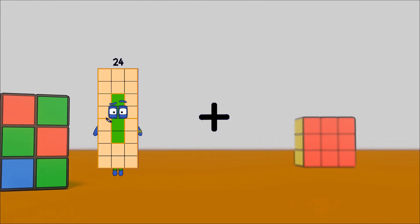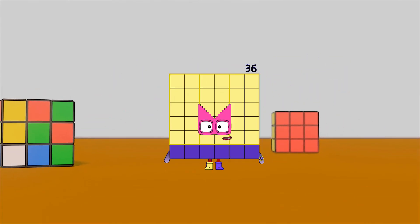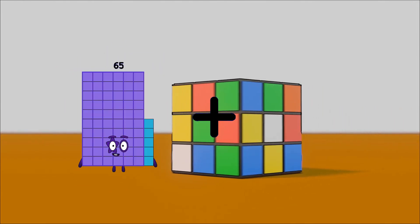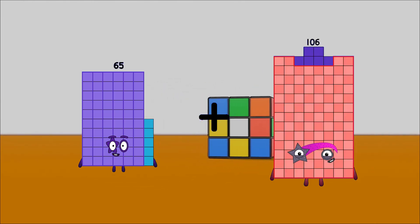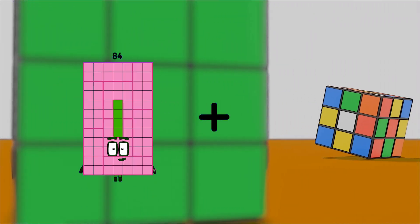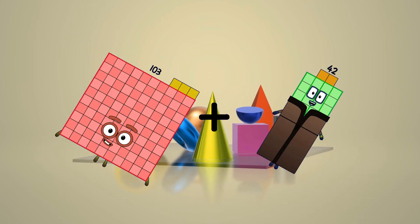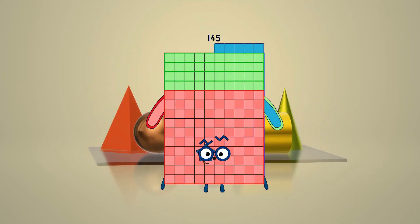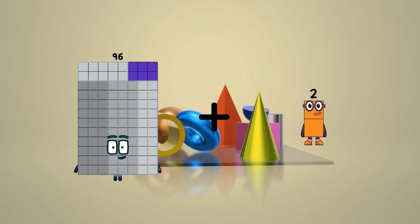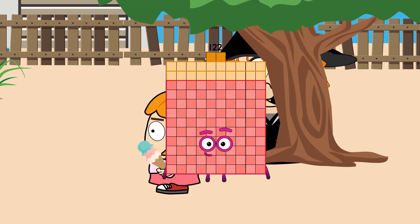24 plus 12 equals 36. 65 plus 29 equals 94. 103 plus 42 equals 145. 96 plus 26 equals 122.